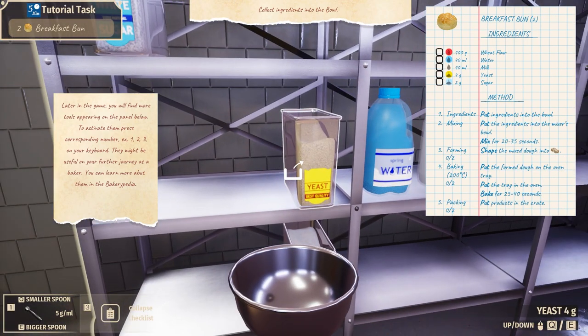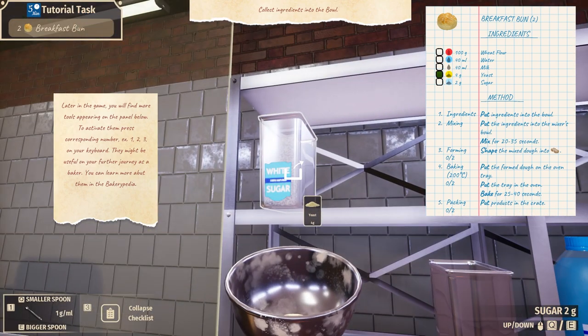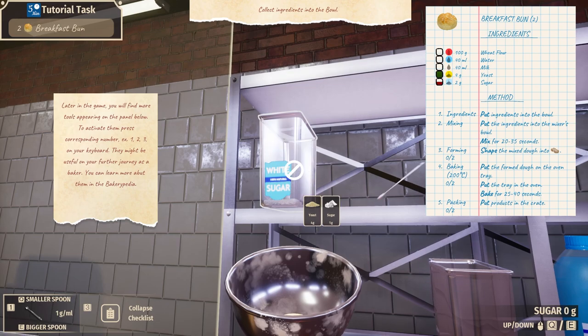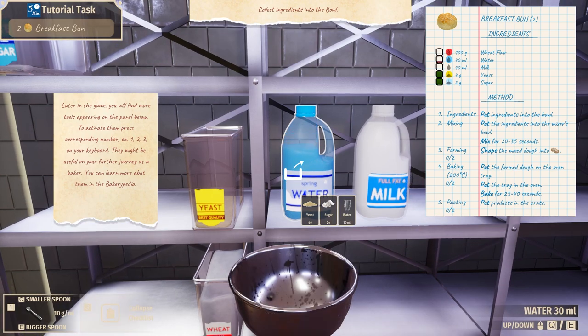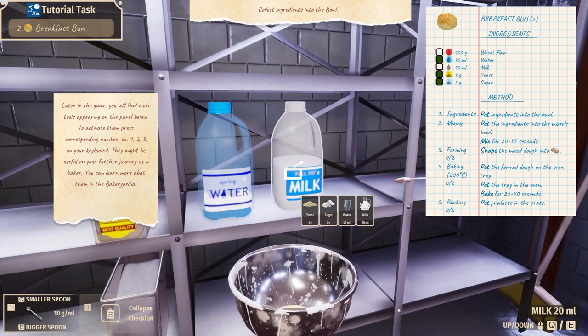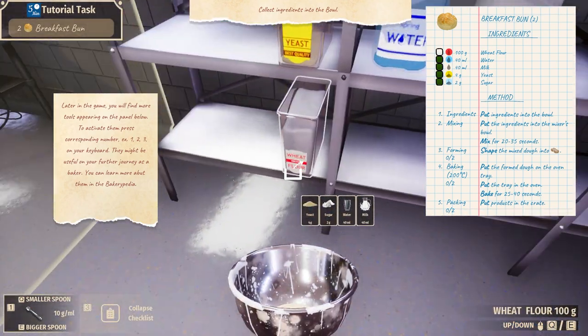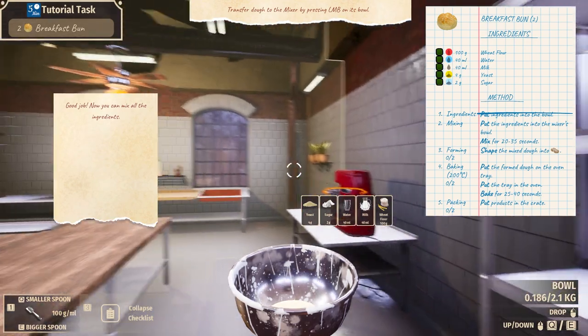So this is what we need: wheat flour, water, milk, yeast — we need 4 grams of it. Let's go down to a smaller spoon. Look at how dirty that one scoop made it. Boom — and it fills up in the top right on the recipe list. White sugar, 2 grams. Water, 40 milliliters. Scooping out water — don't tell anybody. We need some milk too, 40 grams. Look at how gross our bowl is — disgusting, I'm disgusted with myself. And wheat flour, 50 grams because we're going to need 100 — let's just get a big scoop. That's the entire thing. We just nailed it, everybody.